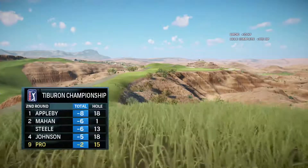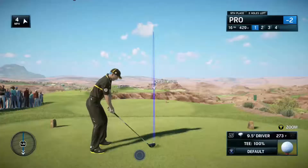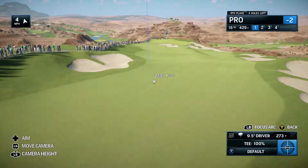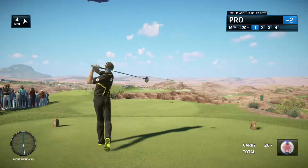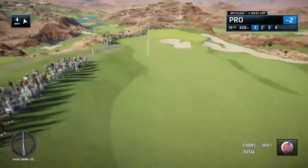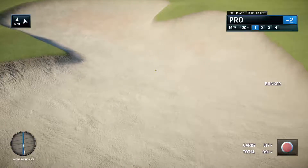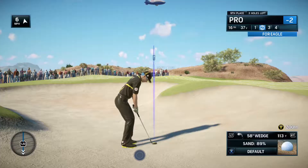Moves into the top ten with that birdie. Now to the 16th hole as we get set for the finishing stretch. Frank, what's the best way to play this relatively short par 4? Somehow you've got to straighten the hole up in your mind's eye, Rich — just look all the way across that canyon and look like the hole was built straight, because that's the way it should be played. If you start turning it into a dog leg, bad things can happen. So look straight at the green — just try and bisect those two fairway bunkers. Not quite what he wanted; the tee shot is in the bunker.